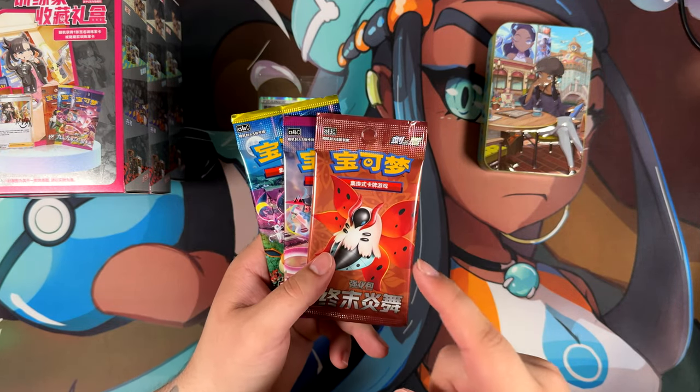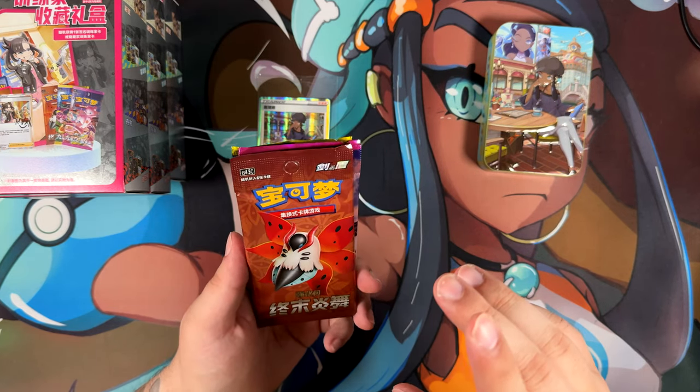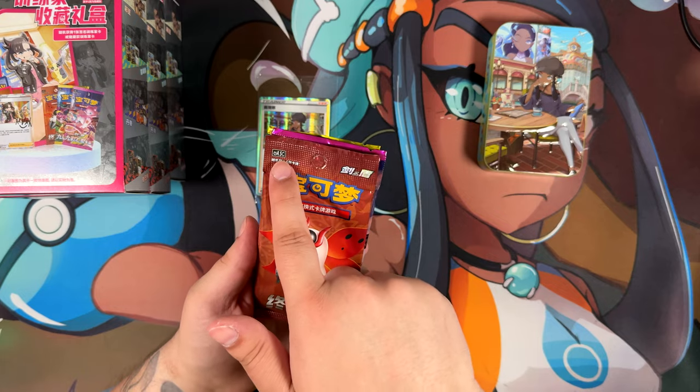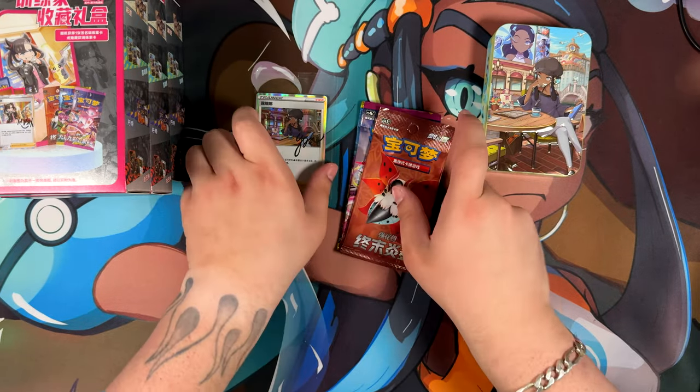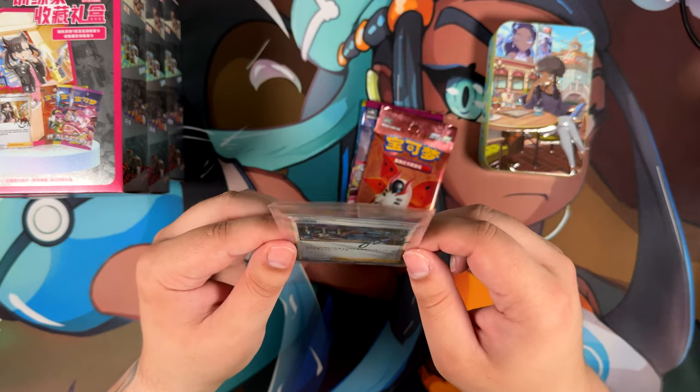There is a newer set releasing on June 18th which I'm going to be opening — Brave Stars, I think it was called. This one is the previous one — set 4.5, as you can see here. And of course you get this promo holographic of Nessa, which is really cool. I really wish they would have made these as full arts, but this is just the autograph card we got from Crown Zenith.